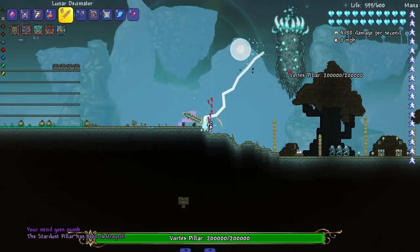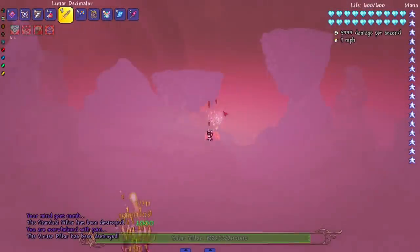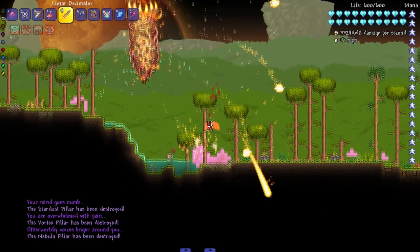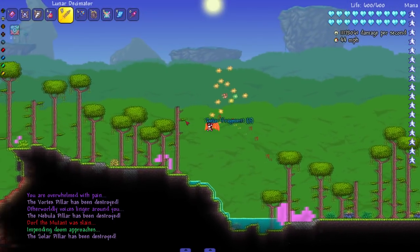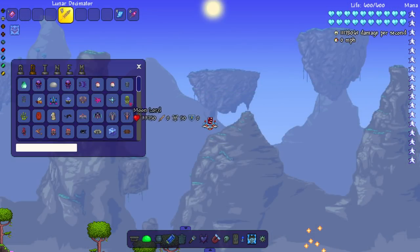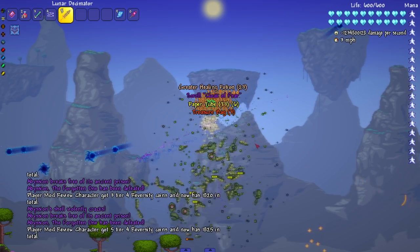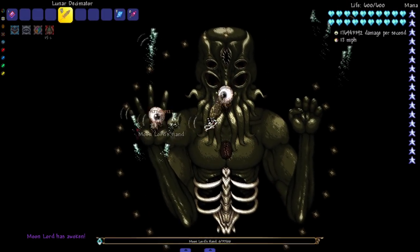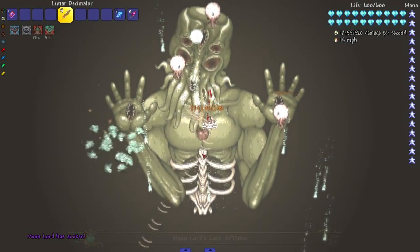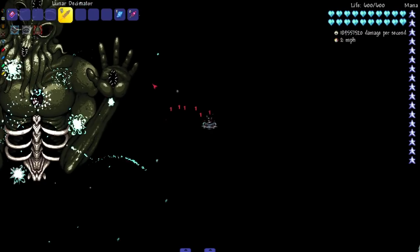Let's fight the stronger Moon Lord — the eternity mode Moon Lord of course. While we're waiting, I'll spawn Abysson — all three of them, all dead. Can I instant kill Moon Lord or do I actually have to kill all the eyes? It's fine — I thought I was just going to completely delete it, but it was still really fast.